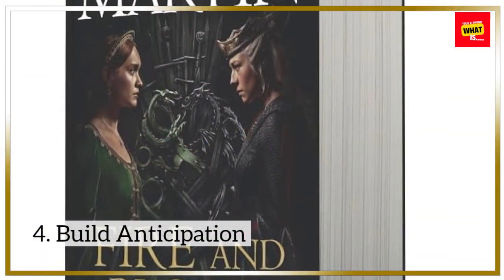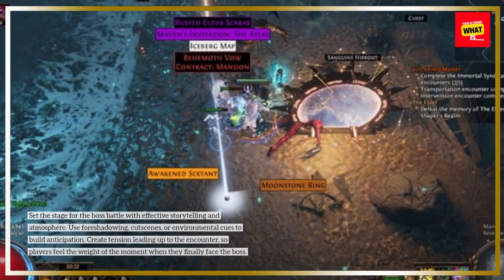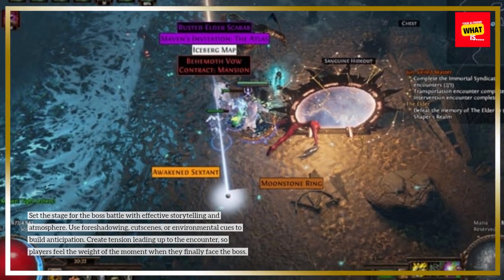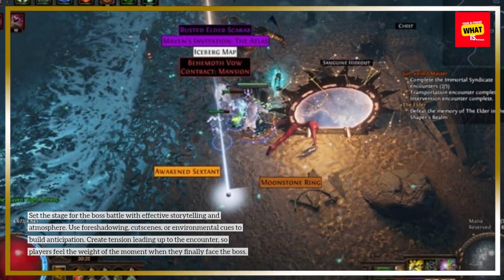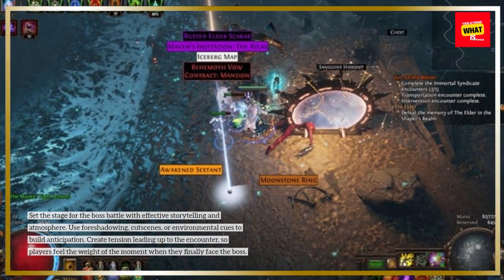4. Build Anticipation. Set the stage for the boss battle with effective storytelling and atmosphere. Use foreshadowing, cutscenes, or environmental cues to build anticipation. Create tension leading up to the encounter, so players feel the weight of the moment when they finally face the boss.